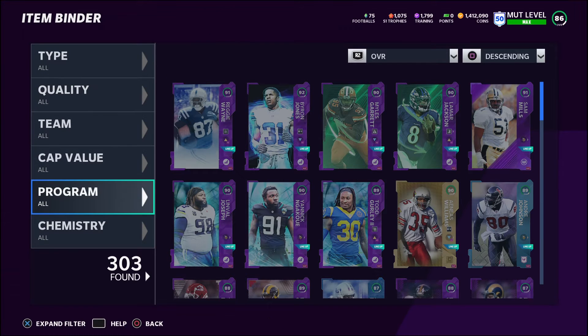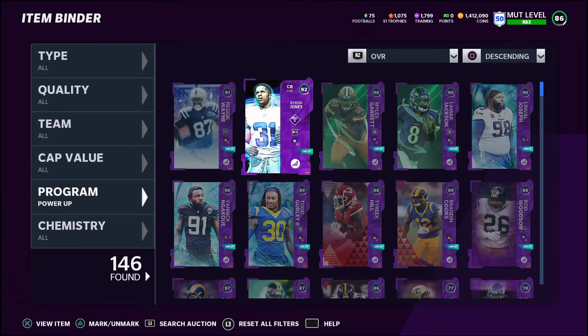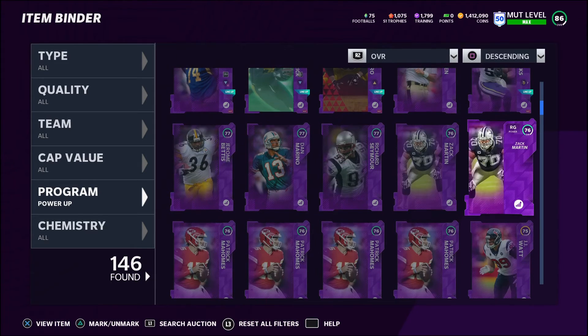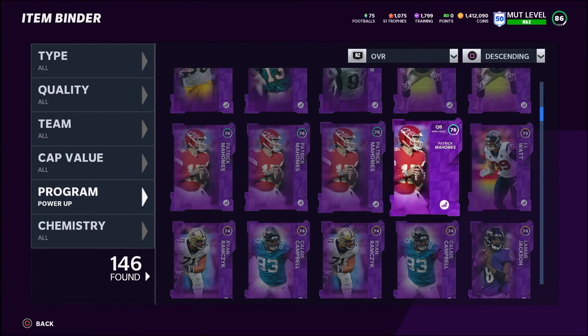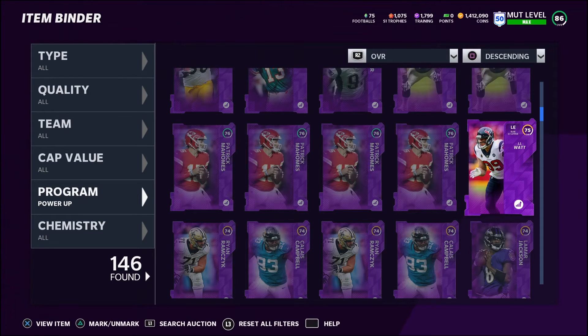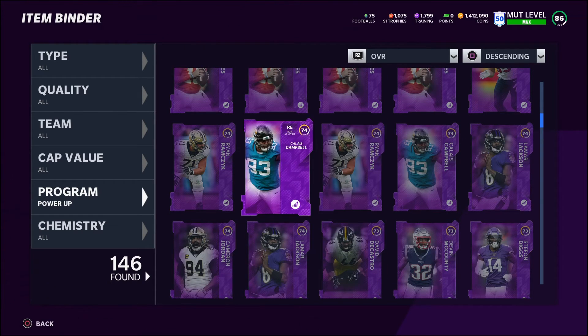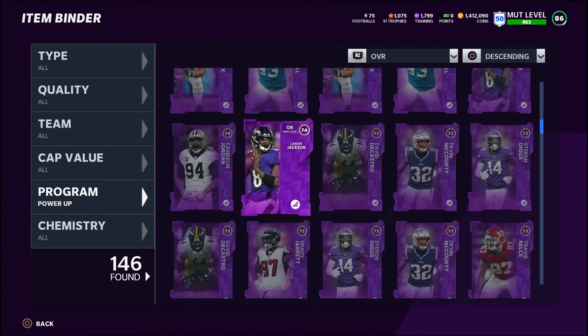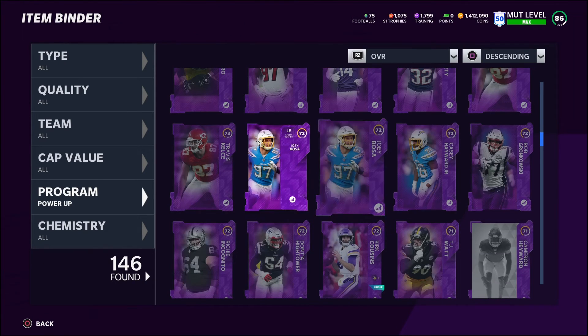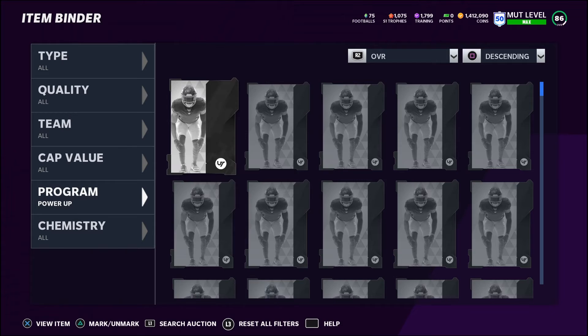Let me show you the power ups — we got 146. I thought I had more than that. I got two Zach Martins, four Patrick Mahomes — I think everybody has Mahomes. JJ Watt is another card that everybody's going to want eventually, so you want to try to get him when he's cheap. Ryan Ramczyk, Calais Campbell, Lamar Jackson — a couple Lamar Jacksons, Devin McCourty, Joey Bosa. Bought these cards for under 5k.